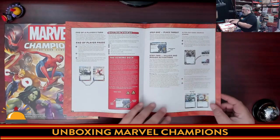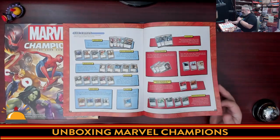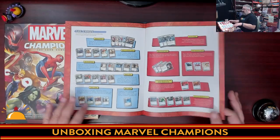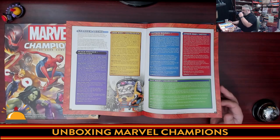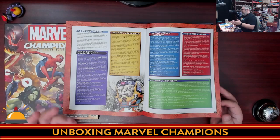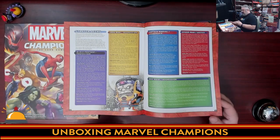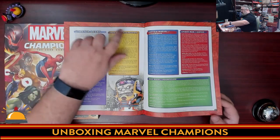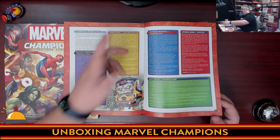Flipping through the rest of the Learn to Play, you get an overview, then finally descriptions of what the cards do and what types they are. The game works by pairing up two things: a character with an aspect. For example, there's Black Panther with the Protection deck and Iron Man with the Aggression deck. One thing you can do to customize is make Black Panther with the Aggression deck instead.